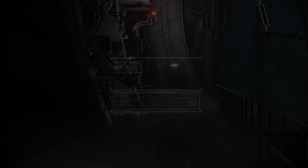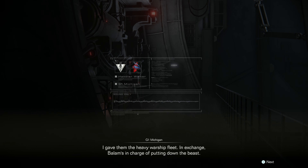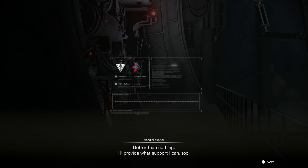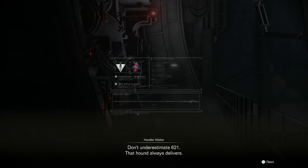We got ourselves a deal, Handler Walter. Michigan: So Archibus met us halfway? I gave them the heavy warship fleet. In exchange, Balaam's in charge of putting down the beast. They also offered some top Vespers — guess they don't trust us. Better than nothing. I'll provide what support I can too. You're mad scientists — R.A.D. or whatever — and that hound of yours. Michigan: Don't underestimate 621. That hound always delivers.